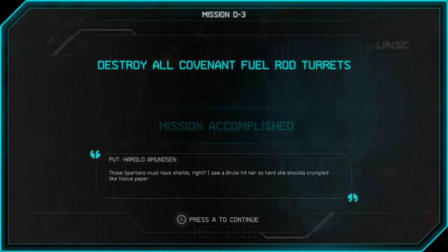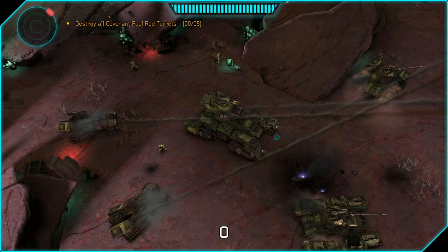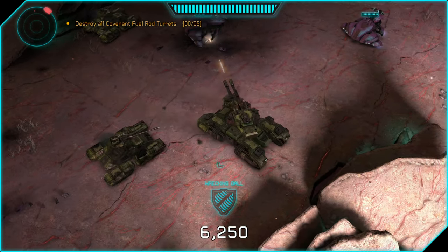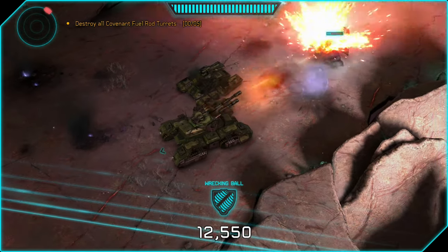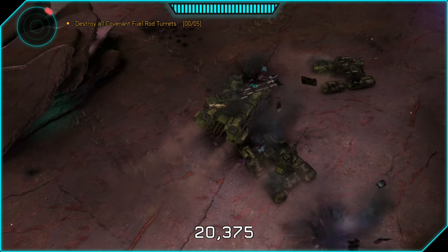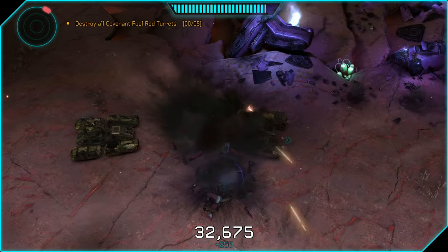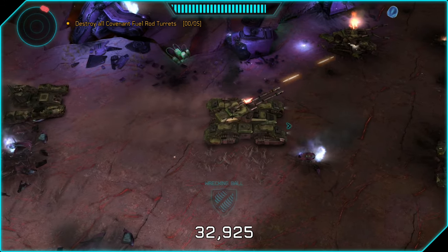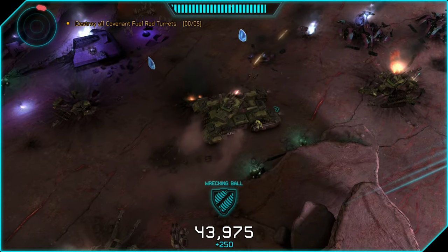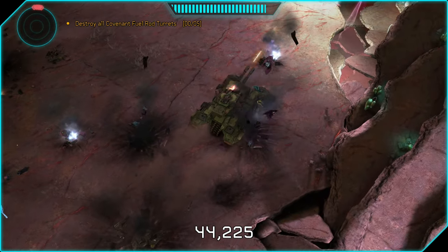Moving on to mission D3, which starts us off in a Grizzly tank — a double barrel tank that shoots two shells every time you fire. You can really easily take out all five or so wraiths in the beginning of this mission. We also have a small convoy of scorpions helping us out. On top of the active wraiths there's a bunch of wraith and scorpion wreckage lying around the map — lots of explosions. There are also some shade turrets, ghosts, and infantry to deal with, but this part should be pretty easy.